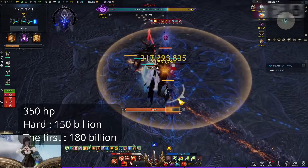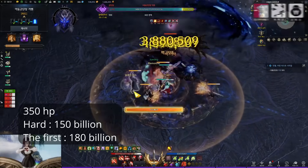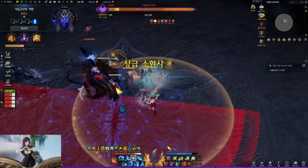The boss has 350 HP bars. In the hard mode, this is 150 billion. In the first mode, his HP is 180 billion. Major gimmicks begin around 315 HP.